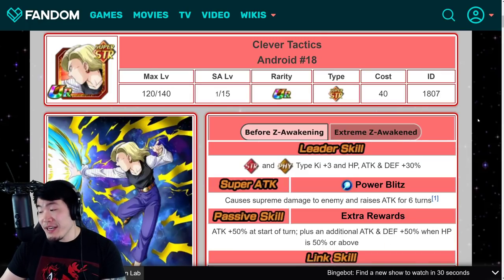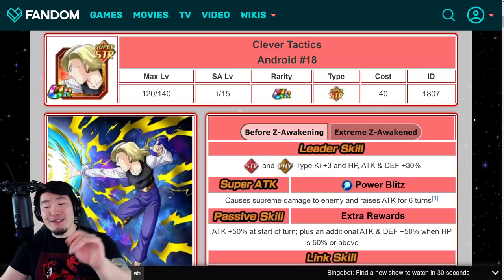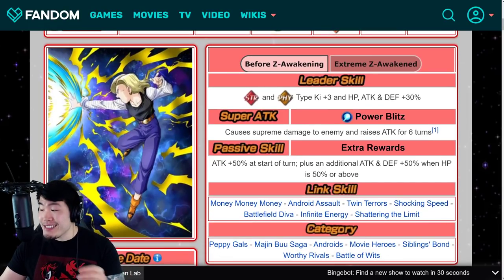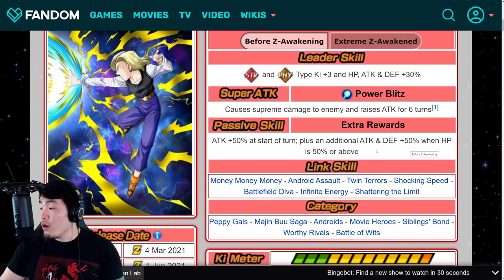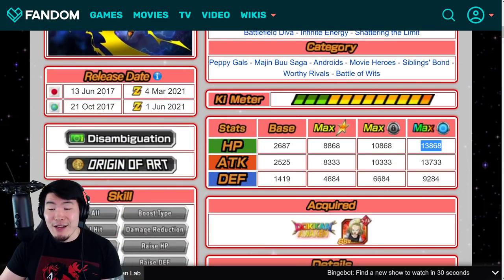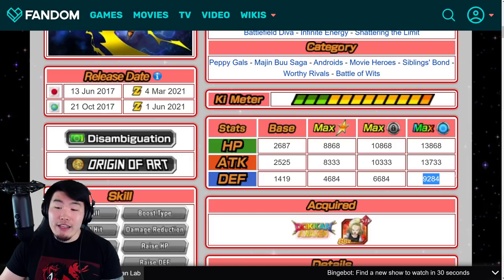Lastly, this one I'm the most excited for — Android 18 getting an Extreme Z Awakening. Before the EZA, her leader skill is STR and PHY Types Ki +3, HP, Attack and Defense plus 30%. Super Attack is Supreme Damage and Raises Attack for 6 turns. Her passive is Attack plus 50% at the start of the turn, plus an additional Attack and Defense plus 50% when HP is 50% or above. Her stats are 13,868 HP, 13,733 Attack, and 9,284 Defense.